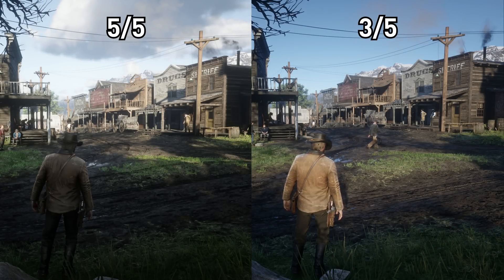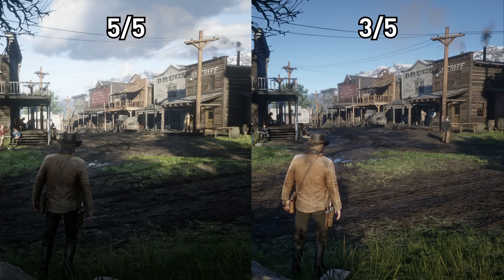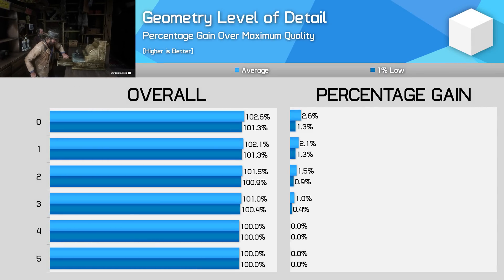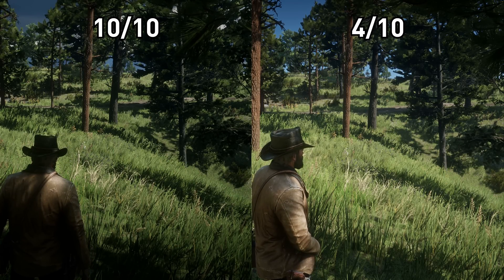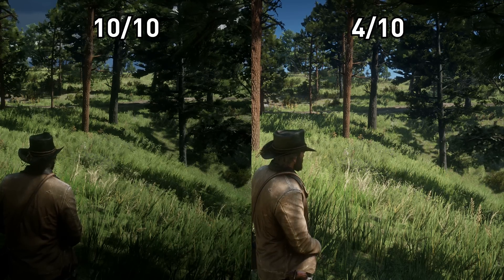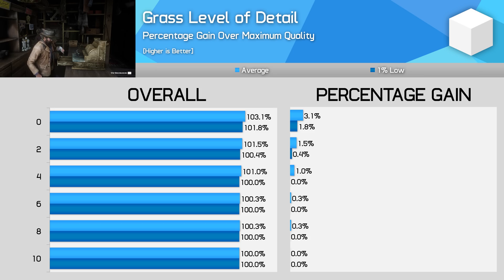Red Dead kept crashing constantly when I was testing geometry level of detail, so I couldn't get a really good comparison here. The differences between settings appear to be quite minor though — I'd probably drop this down to three out of five bars to gain 1% to frame rate. Grass level of detail is also quite a subtle effect, excluding time of day changes and shadowing. Grass draw distances do change subtly, but not by a huge amount. I'd recommend using a four out of ten slider setting here, as you can gain a small amount of performance for a negligible visual difference.